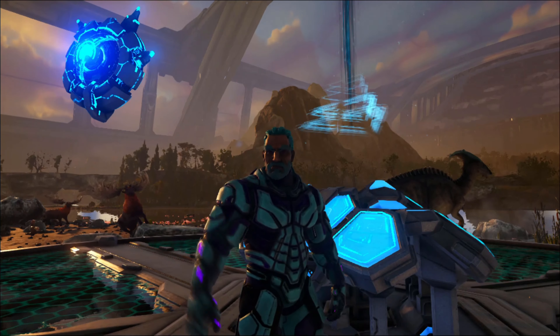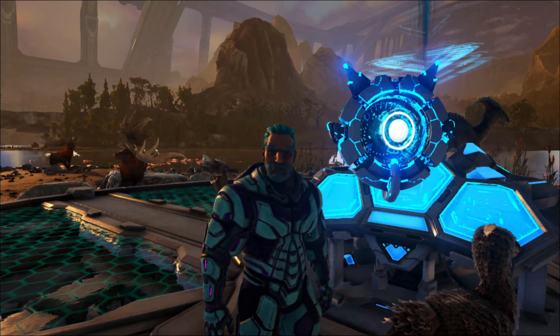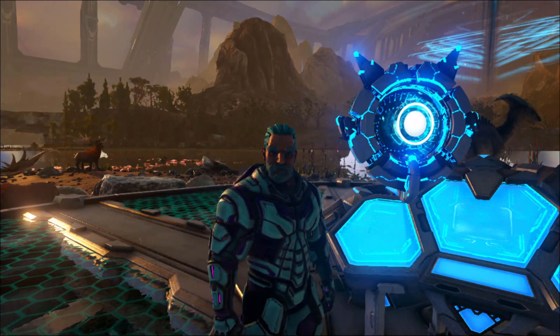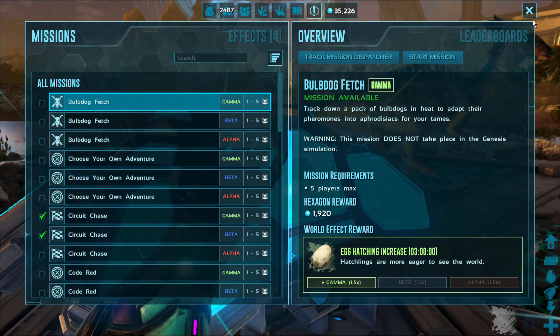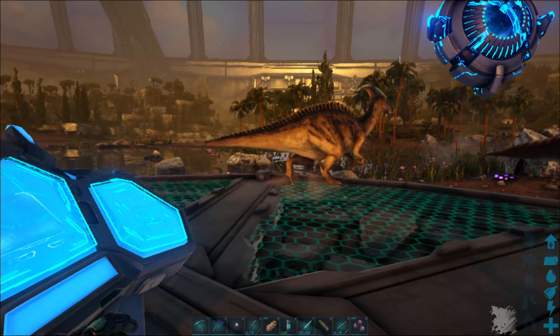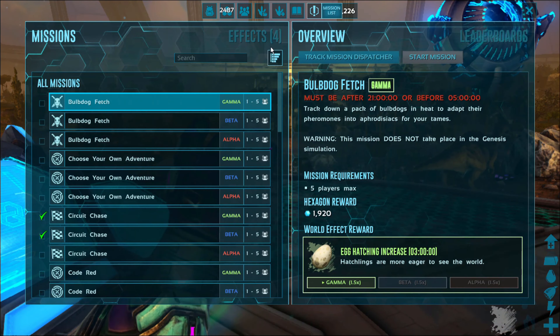This is a quick video on the missions and what you get from them. You can access the missions in several ways: number one, you can go to one of these terminals and access them — it'll show you all the missions available, and you can only do the missions from the terminal. You can also look at the missions in your inventory — here's the mission list.